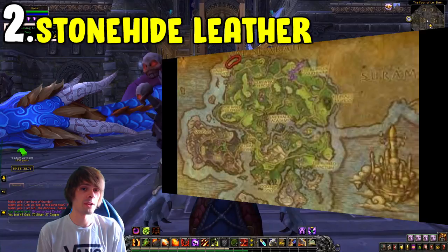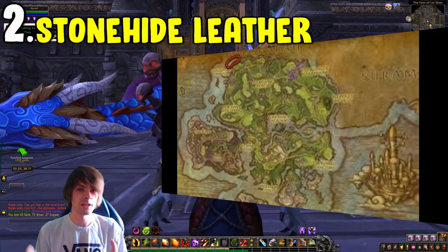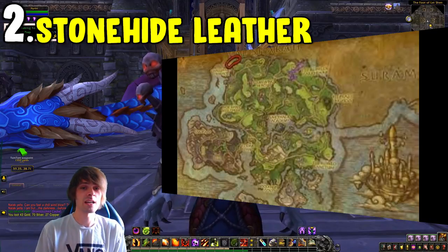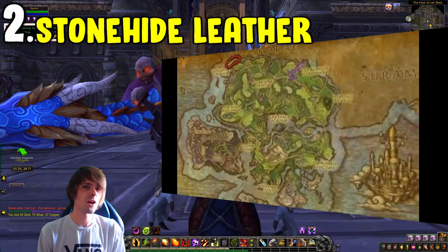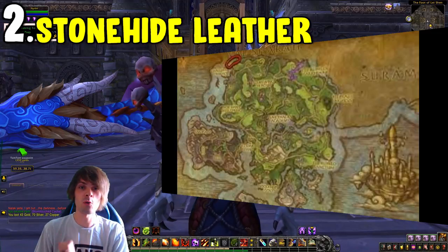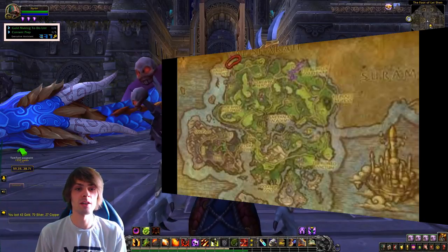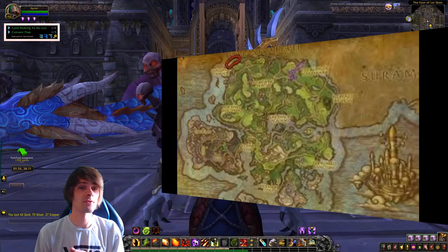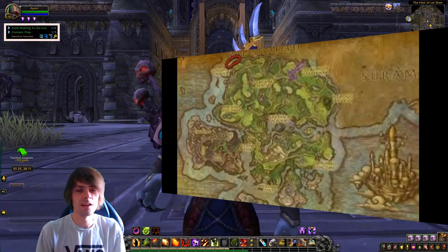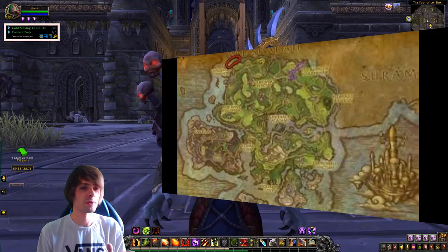This is exactly what I look for in a good farm — lots of mobs condensed into one area with a fast respawn rate. The matriarchs let out a scream when attacked, drawing all the baby falcosaurs to them. They're all skinnable, so you can gather them into one spot and burn them all down together. I'd recommend using Darkmoon Firewater to increase your skinning speed, since more mobs skinned per hour means more gold per hour.